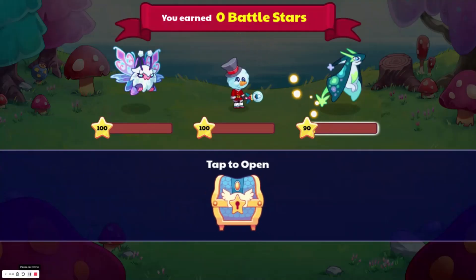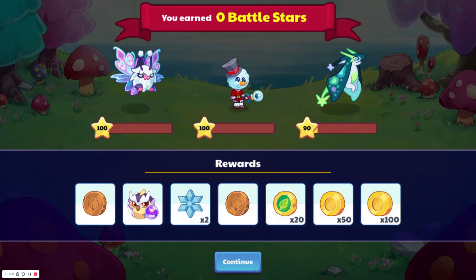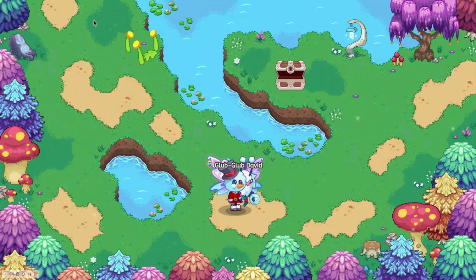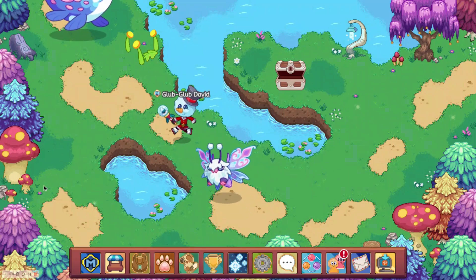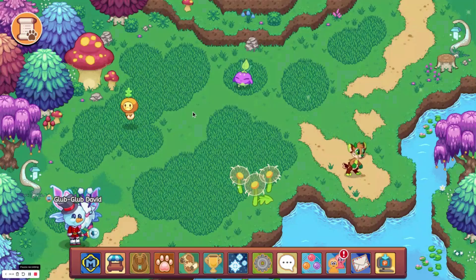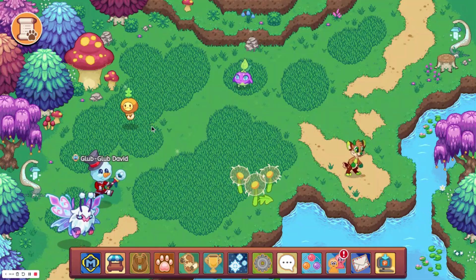Along with the pet customization update, they should also give the ability for pets to wear armor, like how your wizard wears armor. This could give pets a stat boost in battles, which would add more strategy to battles.